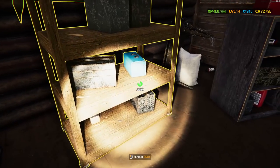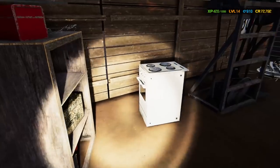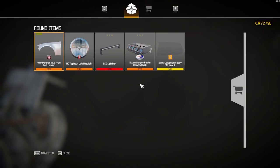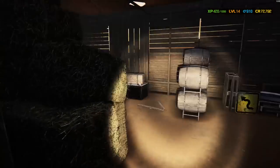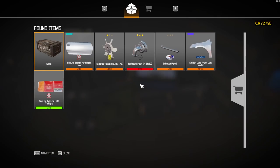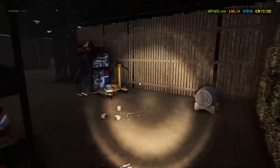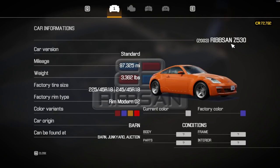If you guys are playing this game, if you go through the junk piles in your barn finds, I'd bet guaranteed there's a case in every single barn — at least one. There it is. And the Sakura — how much is this? 350, yeah, 350Z — 18k. I can make a drift missile out of this bad boy.